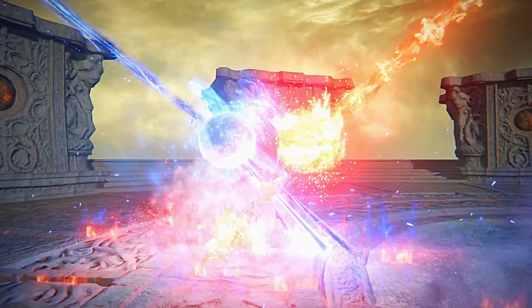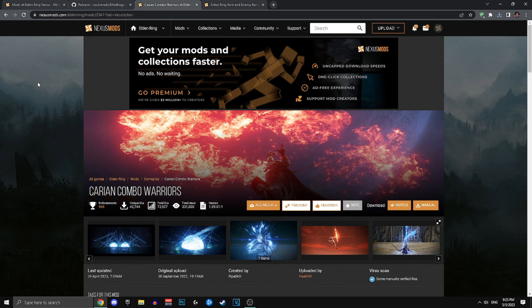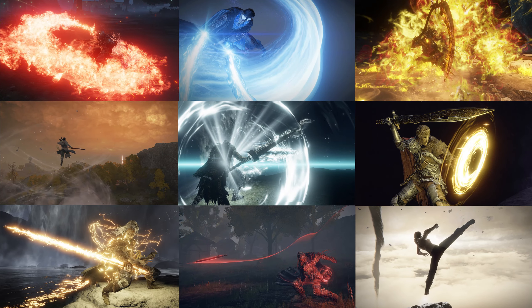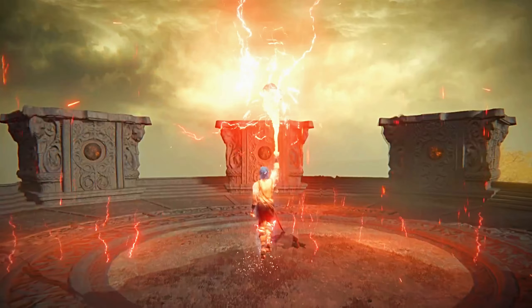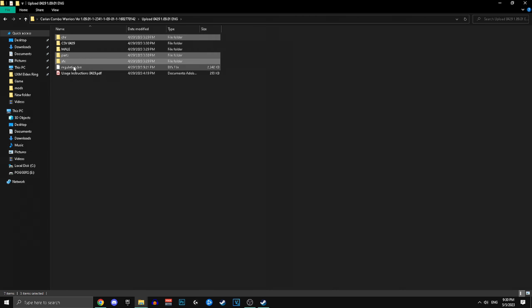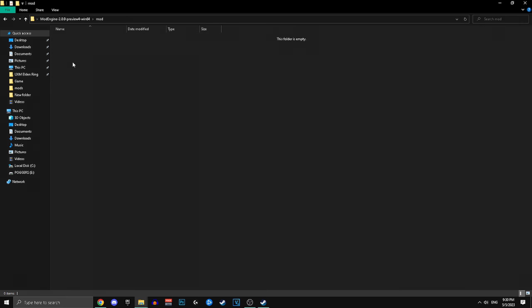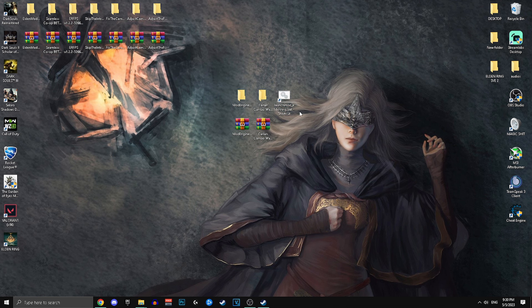To install game files mods such as movesets, armors, or large-scale overhauls, you need two things: Mod Engine 2 and the mod you want to install. I'll use Carian Combo Warriors as an example, but you can use any mod — the Cleverer's Moveset Mod Pack, the Reforged mod, the Convergence mod. Extract both your mod and Mod Engine 2, open your mod folder and copy the contents into the Mod Engine 2 mod folder. Then find the file called launchmod_eldenring.bat, create a desktop shortcut, and double-click it to launch the game.